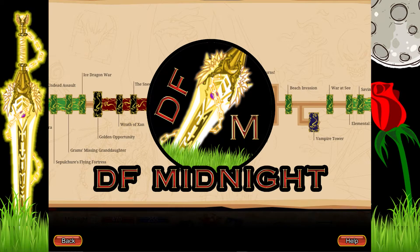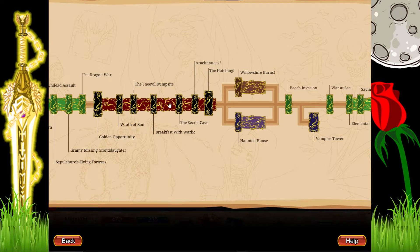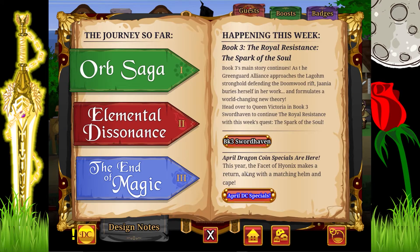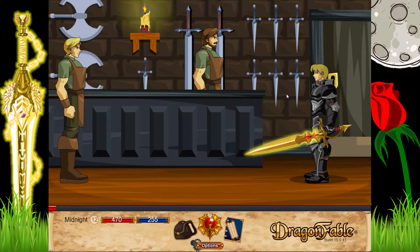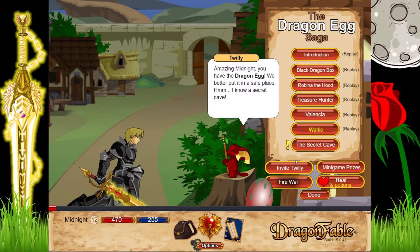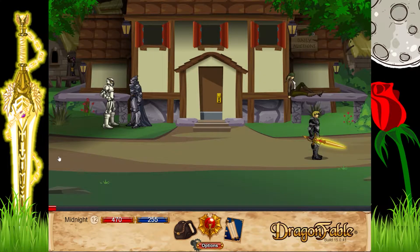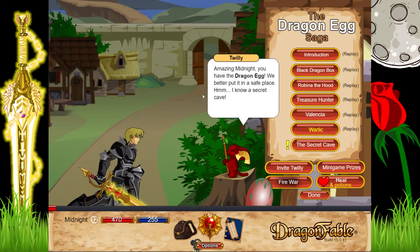Welcome back to the free-to-play walkthrough. Last time we got the breakfast wall done, and now we're on the Secret Cave section. As usual, we're gonna grab Twilly again — I like to make it a regular thing so I remember to get him. He's really useful. We're gonna go back to him really quick.